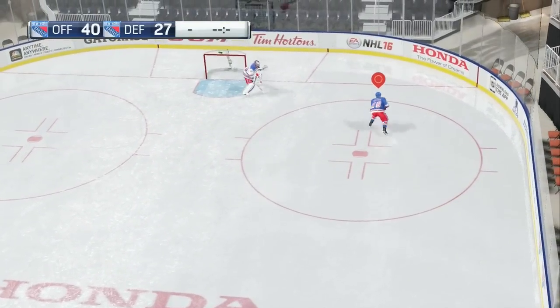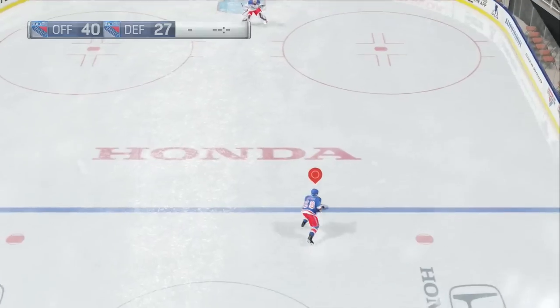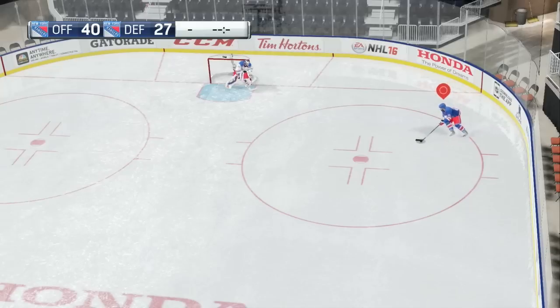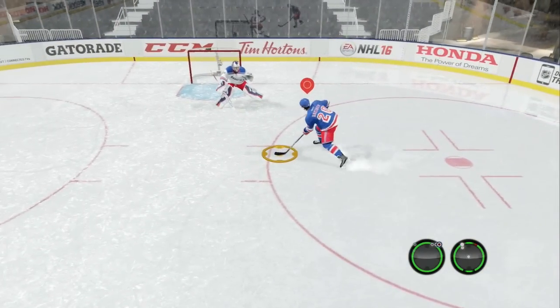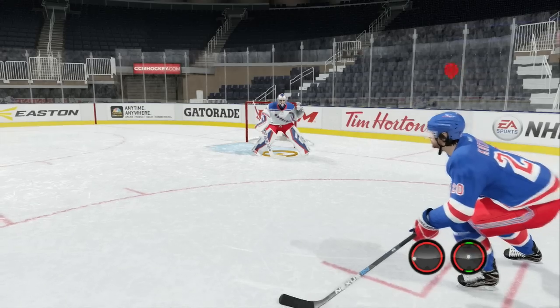Here are some wristers — not deke moves, these are wristers. Here's a short side wrister. This was very money last year in NHL 15, and it's still there. It has to kind of originate from either around the dot or in the corner. You have to move the goalie before you can shoot this and sort of curl it around that inside post.